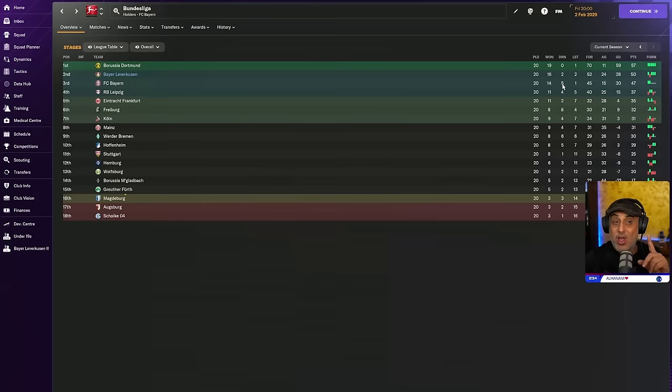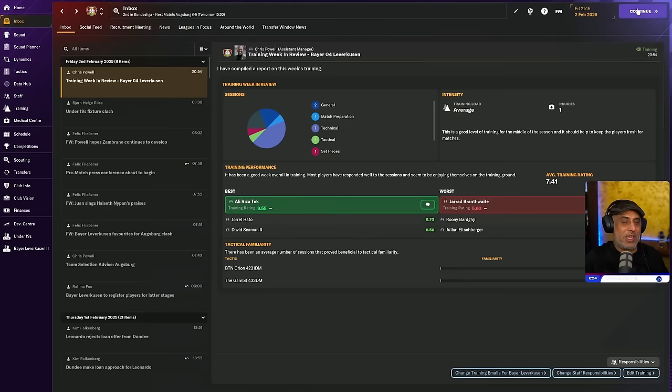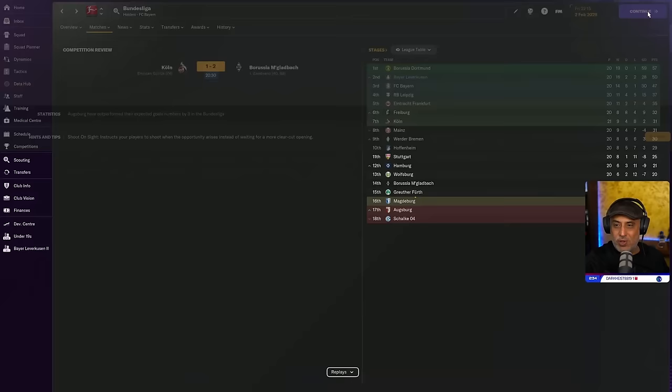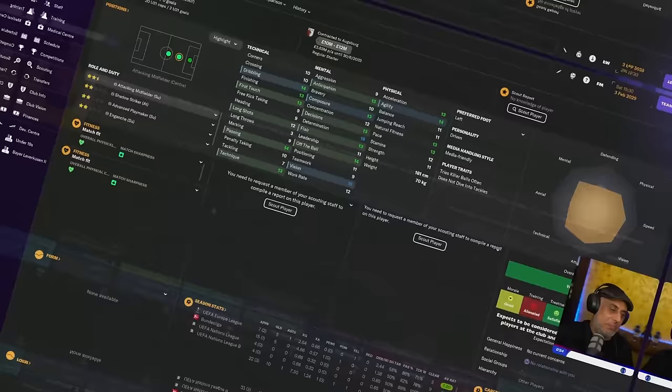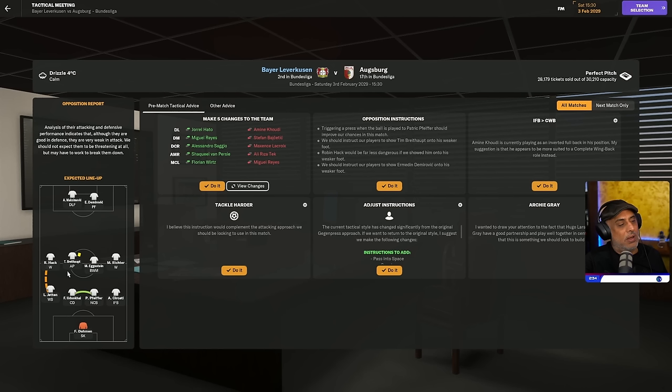We cannot afford a lot of draws — this would cost us if I want to catch the two teams at the top. We've got to go for wins, as many as possible. I'm accounting for four defeats this season — if I can get only four defeats, maybe we have a chance to win the title. So the AP is going to run here — I'll hard tackle the AP, and we might tight mark him.